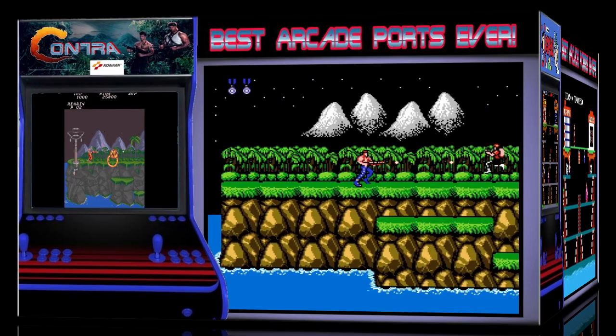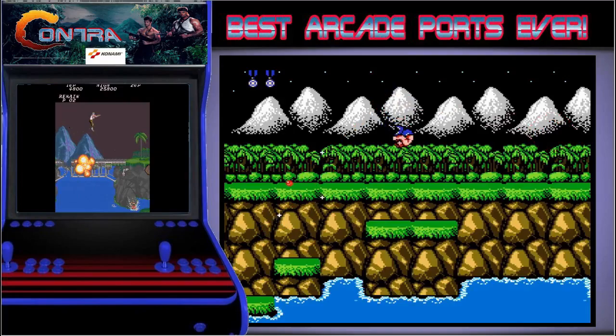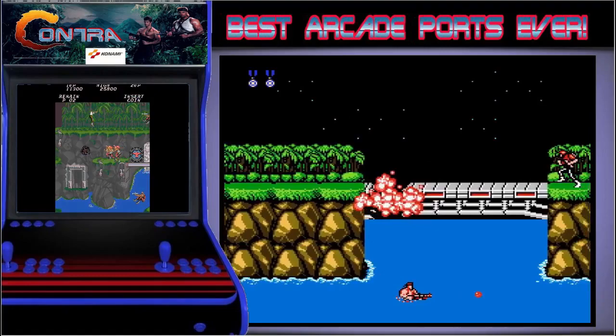And now in 1st place we have Contra. How do you top an arcade perfect port like Popeye? You make a game that surpasses the original while keeping enough of the original to make it feel the same. The NES had a few ports that were actually better than the arcades like Bionic Commando, Ikari Warriors and Ninja Gaiden, but in becoming better they lost the feel of the original game. However Contra doesn't — it just does everything that the arcade did slightly better. The aspect ratio is a real game changer for me as it's much better than the vertical aspect in the arcades.